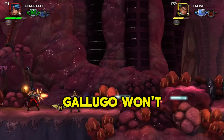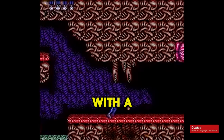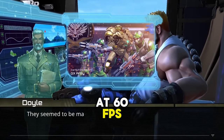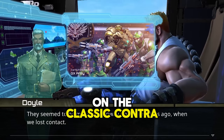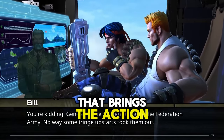Graphically, Operation Galuga won't blow you away with next-gen visuals, but it holds its charm with a consistent style and fluid animations, all running buttery smooth at 60 FPS. And the soundtrack? It's a modern twist on the classic Contra beats, accompanied by surprisingly solid voice acting that brings the action to life.